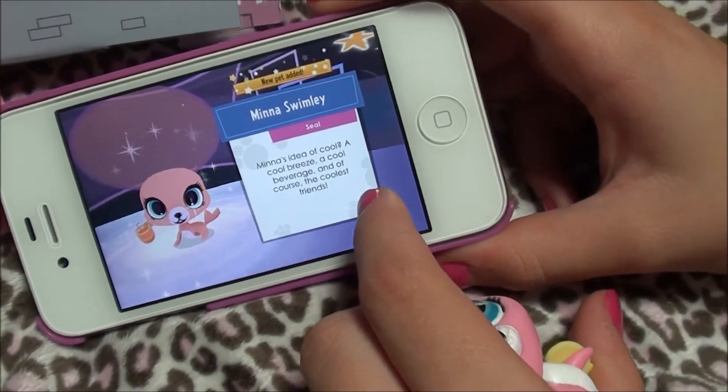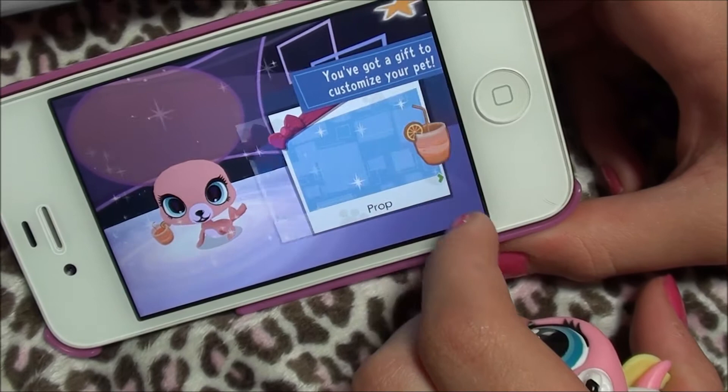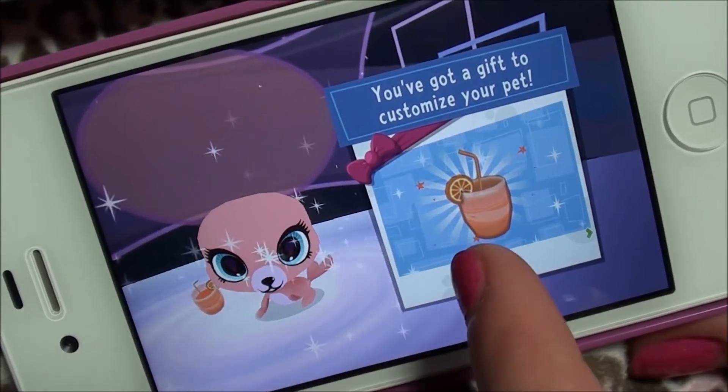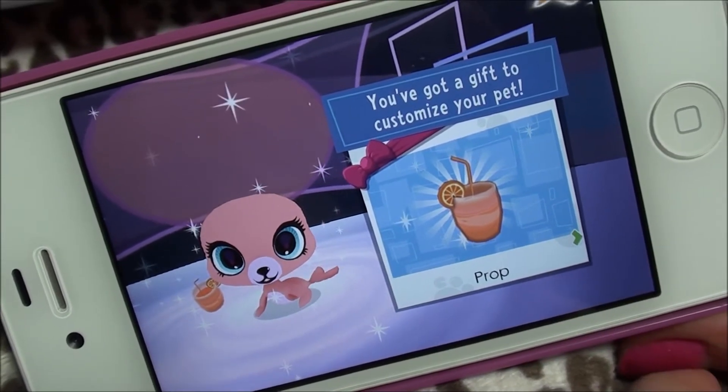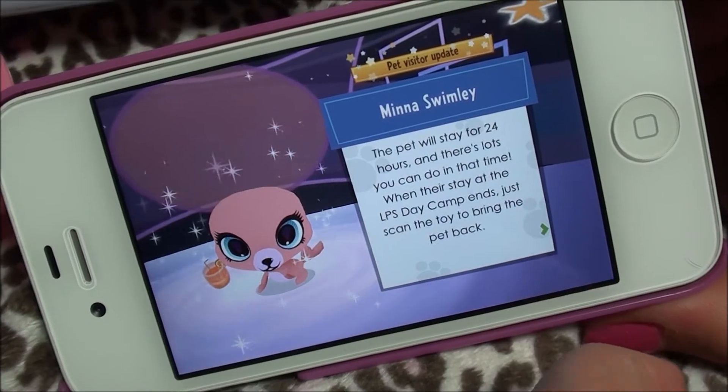Then you can hit the little arrow and it'll give you a prop to customize your pet, which is this little orange juice. It says it'll only stay for 24 hours.